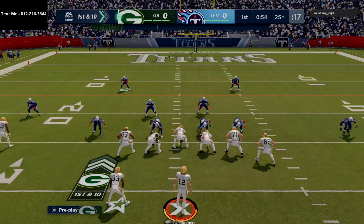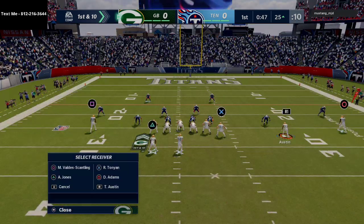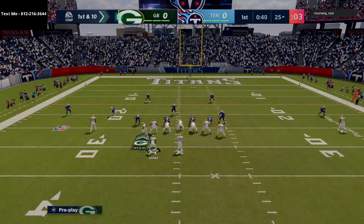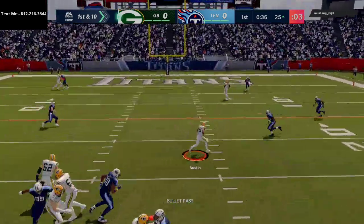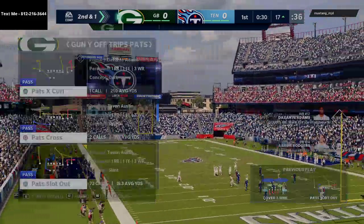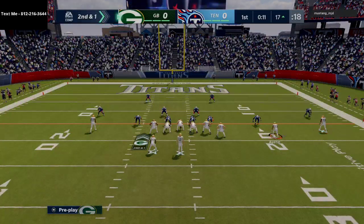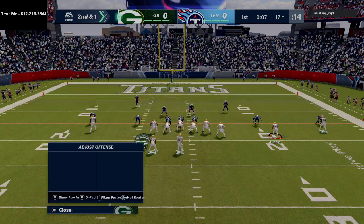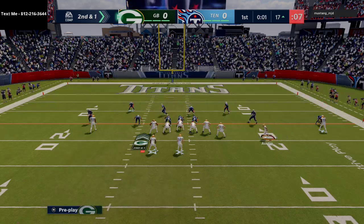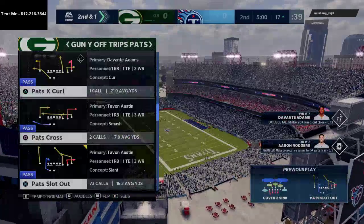I want to share with you another effective way to get better on the offensive side of the ball. I have a text message membership where we give out free Madden 21 schemes every single week, completely free — on offense and defense. We've broken down formations like the A-slot offset, split close, gun bunch, and pretty much any effective offensive scheme in Madden right now. To get access, just text me at 812-216-3644.